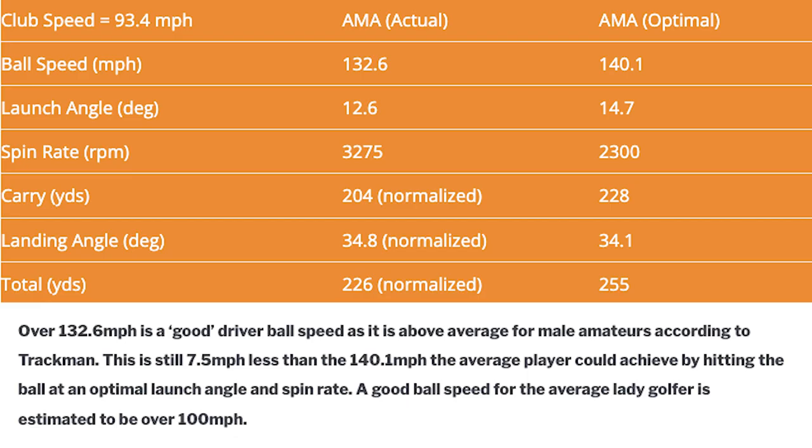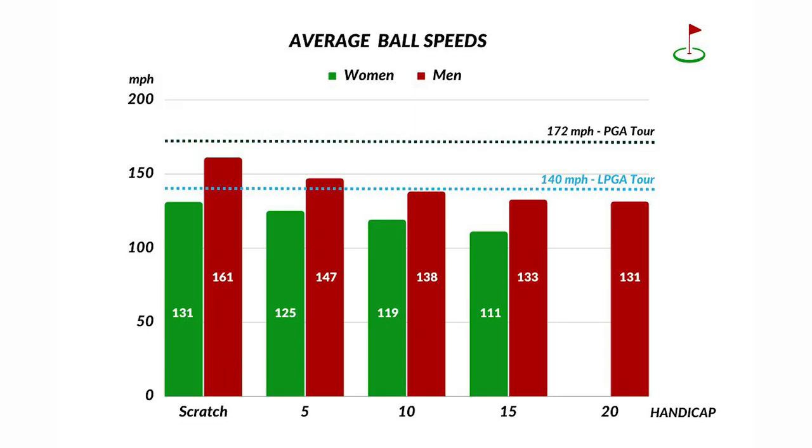Over 132.6 mph is a good driver ball speed, as it is above average for male amateurs according to TrackMan. This is still 7.5 mph less than the 140.1 mph the average player could achieve by hitting the ball at an optimal launch angle and spin rate. A good ball speed for the average lady golfer, meanwhile, is estimated to be over 100 mph. These numbers again point to the importance of the launch conditions a golfer adds to their ball speed — we would urge you not to look at average ball speed numbers in total isolation.